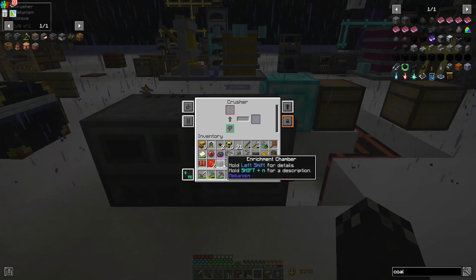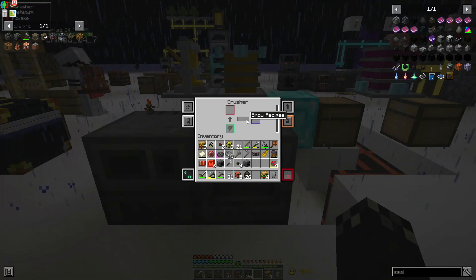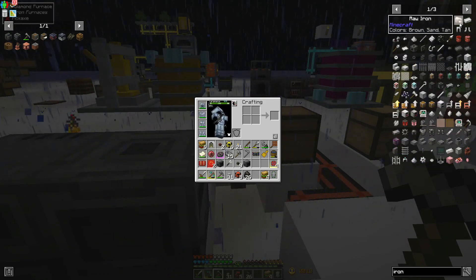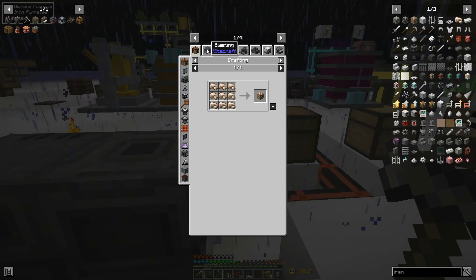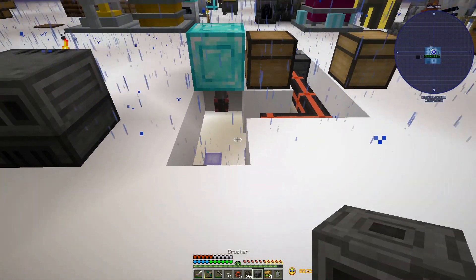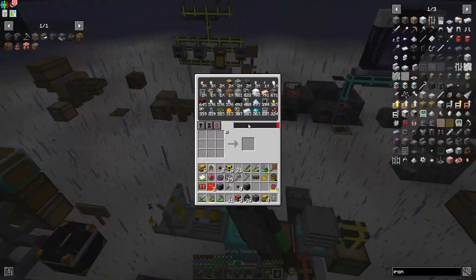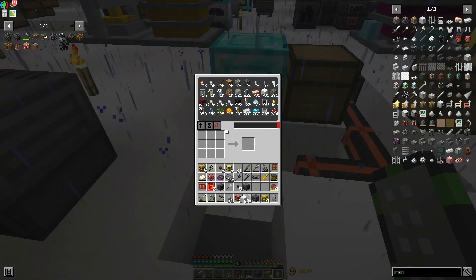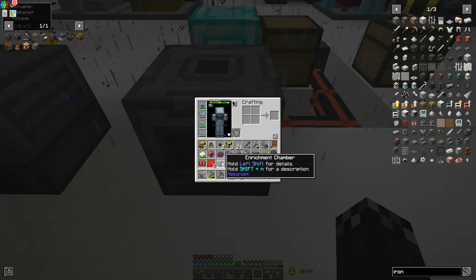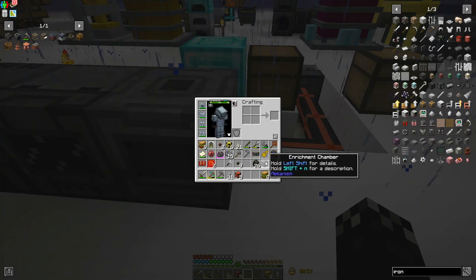I need to remember the order. As it goes - smelter's last I'm pretty sure. It's purifier into the crusher into the enrichment chamber - that's the one. So I need to move this guy to here. I still need to make the purification chamber.